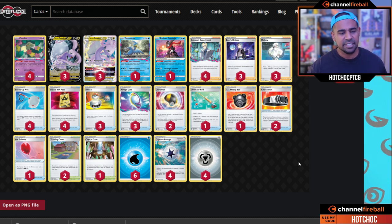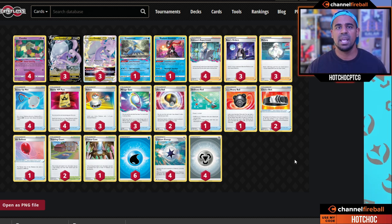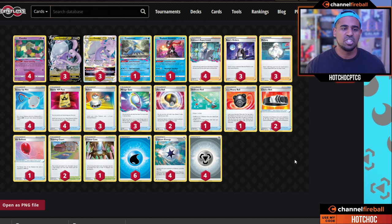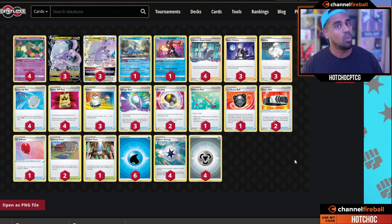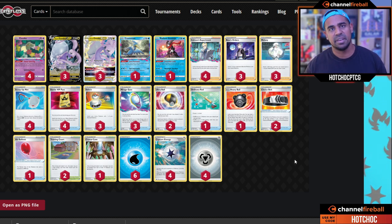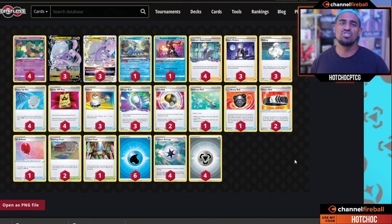This list doesn't play much healing, but I think that's fine. You're trying to force your opponents to go through three of these Duraludons, which will be quite hard. The VSTAR Power essentially makes your opponent go through four, and that sounds quite hard to me. 200 damage is a pretty scary number too — that's good for your VSTAR.